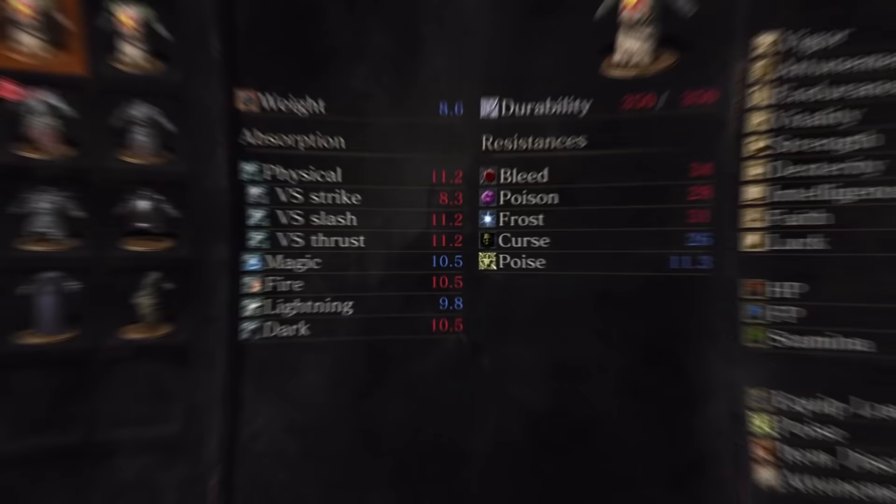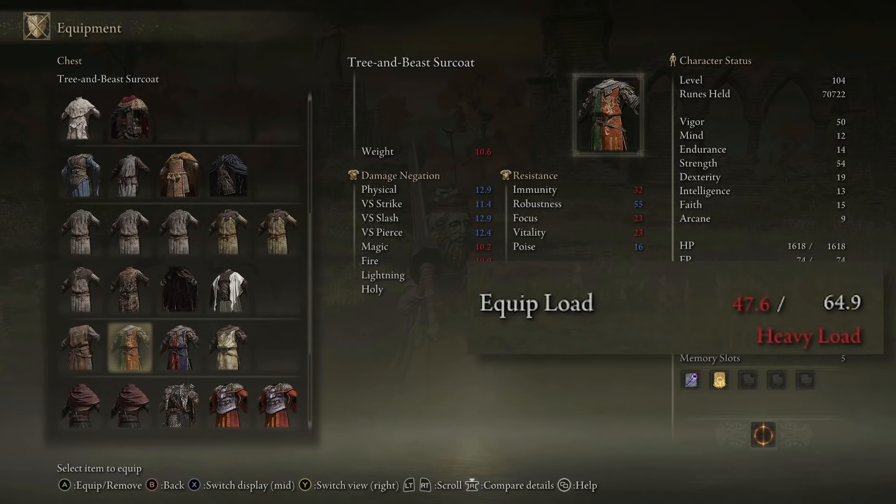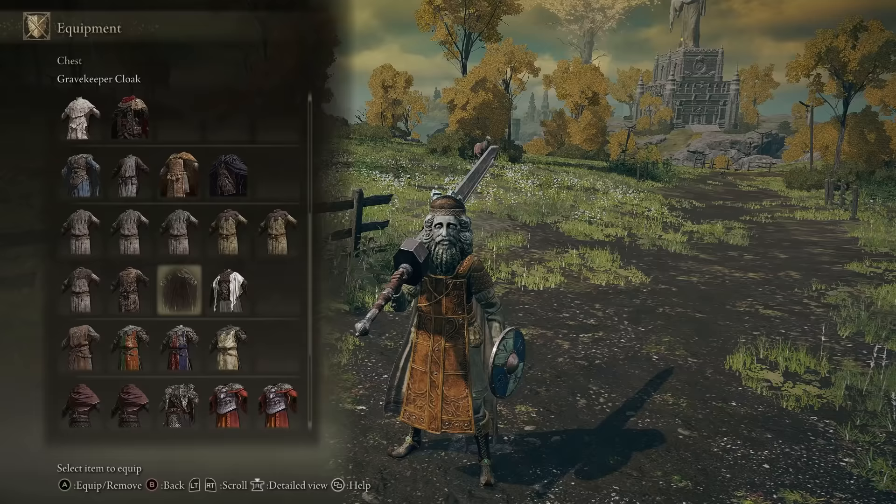Elden Ring is much more convenient than its predecessors. While putting on armor, unlike their previous games, it tells you what weight class you're in. I don't know why it took them this long, as it's so convenient. And by pressing the analog stick, or Y on your keyboard, you can view your armor without having to exit the menu.